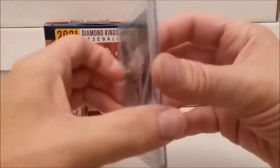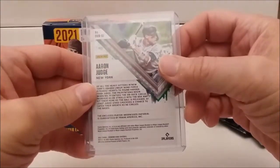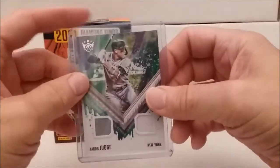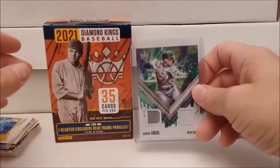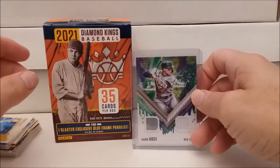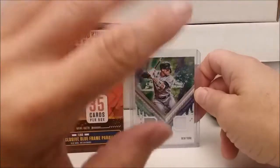Pretty cool there, I tell you — Aaron Judge. All right, there we have it. Thanks for watching — that was the 2021 Diamond Kings baseball blaster box. All right, that's it for now, we'll see you again next time. Goodbye!